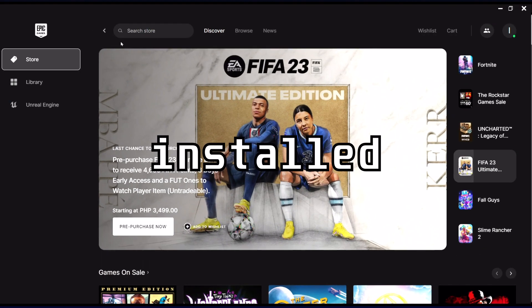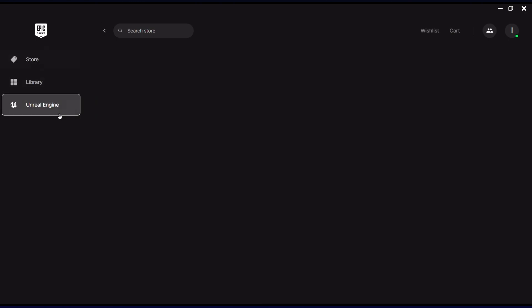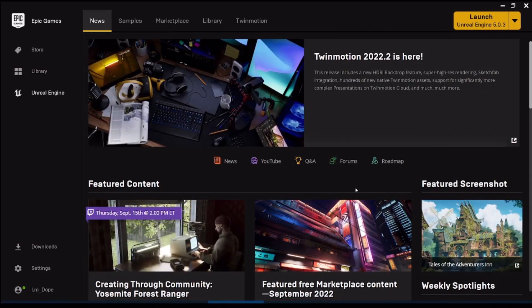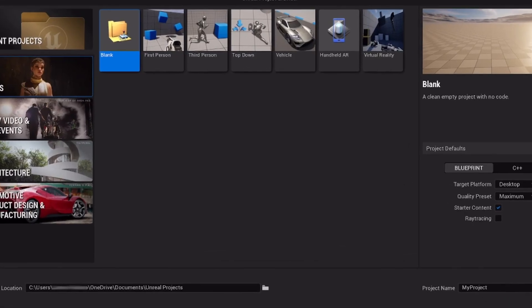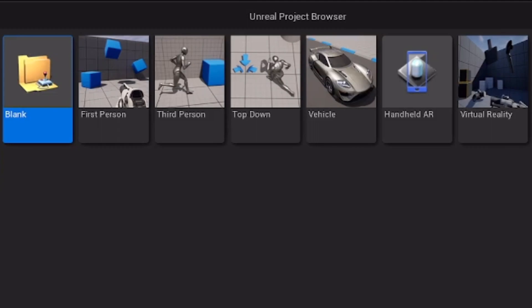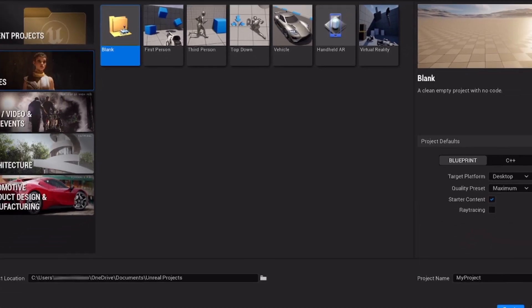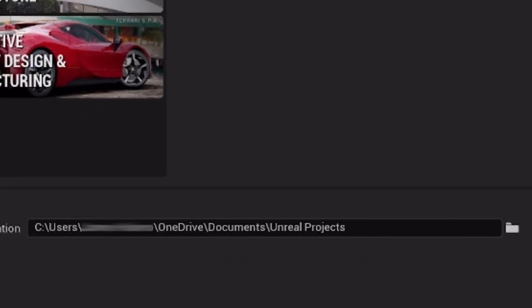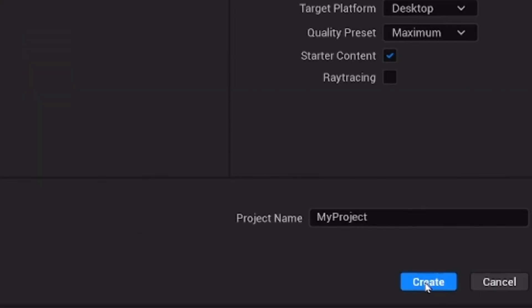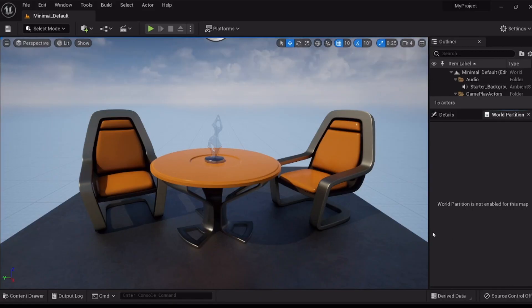Once you've successfully installed the engine, go to the Epic Games Launcher and select the Unreal Engine option on the left. Open the Project Browser by clicking the Launch UE5 button — this could take some time, especially on the first run. Once it opens, click the Games button on the left to get templates for new projects. You can choose from various templates or start with a blank one, then choose your project folder location and name, click Create, and start making your game.